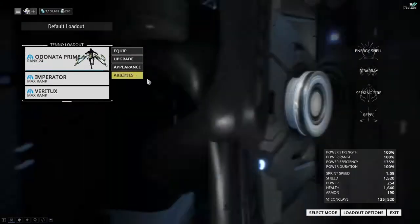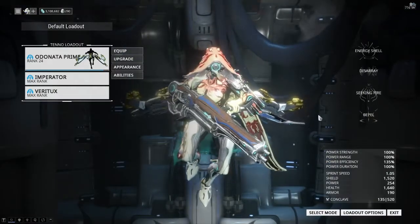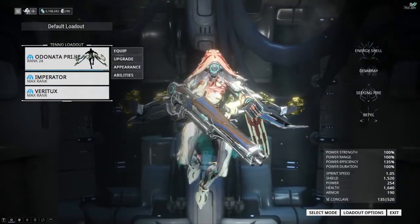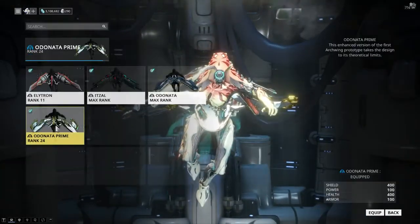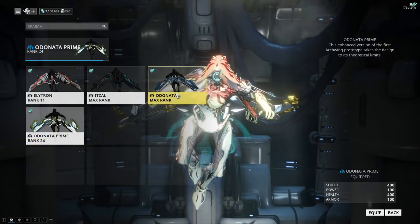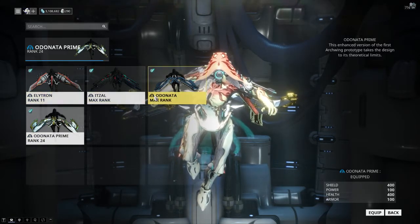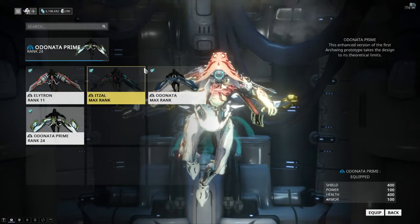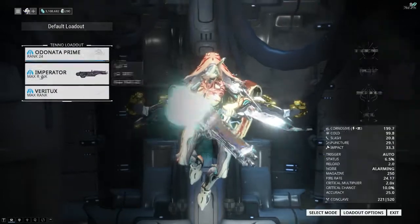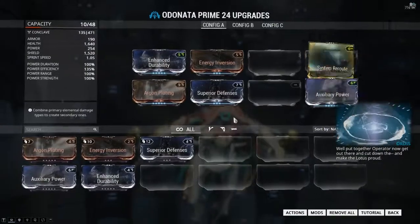So we're going to switch over to the arcwing. People have said they don't want to put so much time into arcwing and they want to get the best they can get out of Kalos as quickly as possible. So I am using an Imperator and a Veritux. I've switched to the Odonata Prime — the only reason I'm using the Odonata Prime rather than the Odonata is because it needs leveling up. I've got a maxed Odonata, a maxed Itzal, and an Elite Ruk on the way. If I get a couple of mastery ranks on my Odonata Prime, I'm not going to complain. It does have a potato in it.